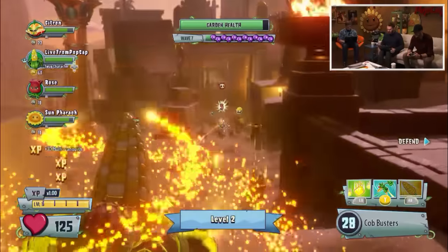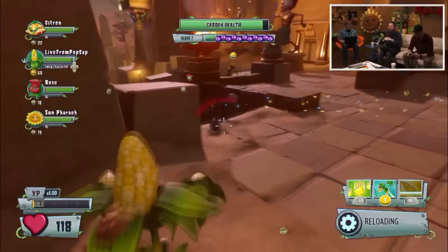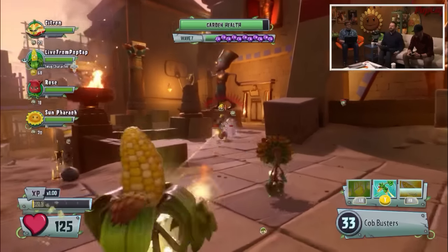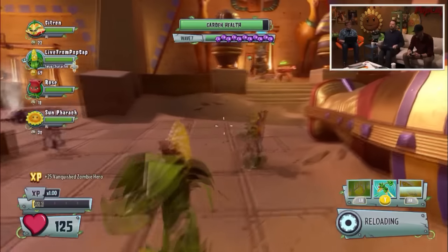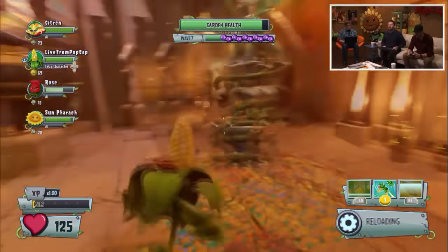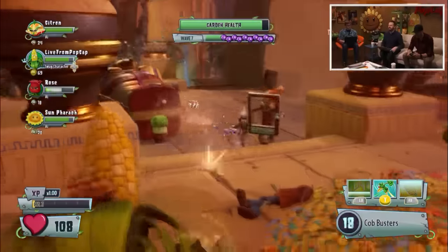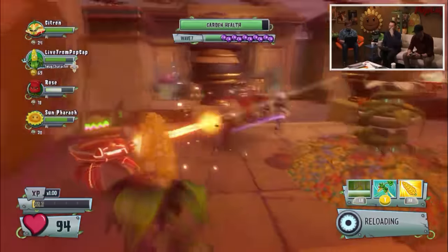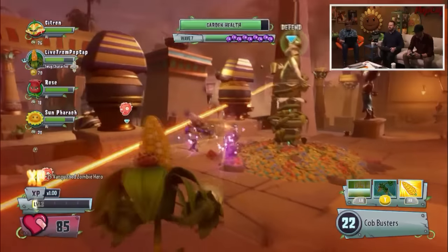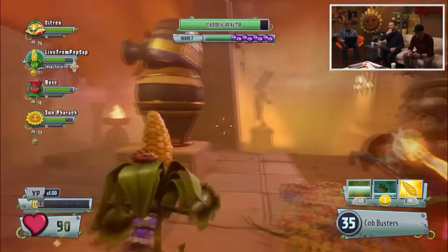Getting into a little bit of spoilers around the beta updates: if you revive a character now following beta feedback, they will come back with 50% health. The only exception is the Scientist and the Sunflower, who are the healer classes - if you revive someone with the Scientist or the Sunflower, you come back with 100% health. This really gives you a reason to play your healer classes and be as effective as you can for your team.